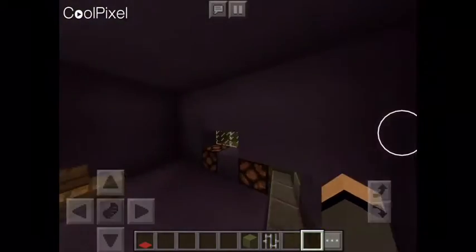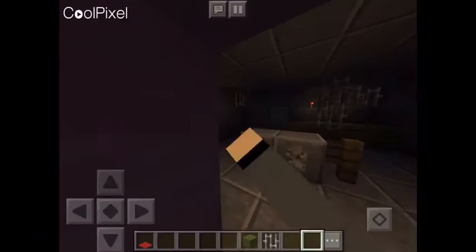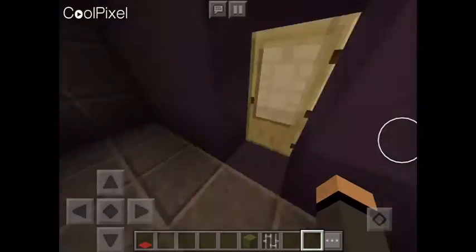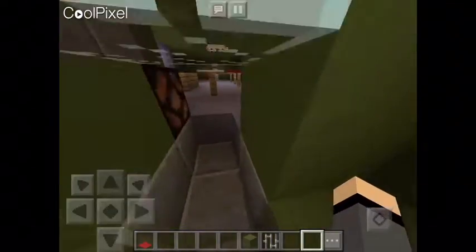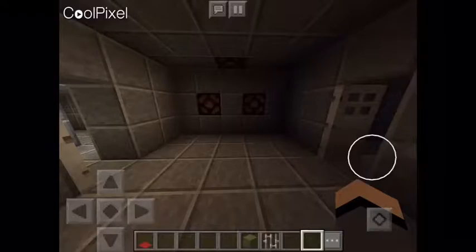Over here we have the lower gallery and the breaker room — listen to the things go. It looks kind of cool with the wires in there. And then over here we have Fun Time Auditorium, and then we have the private room.